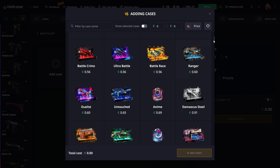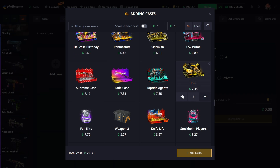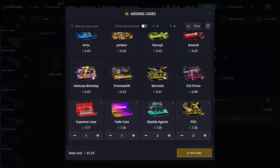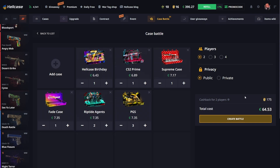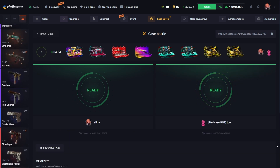We're gonna start with a battle — we're gonna go with something expensive. We're going with this one: the Fade Case, and on this we have City Floor. We're gonna go with a bot.